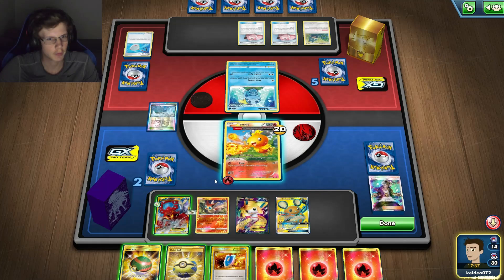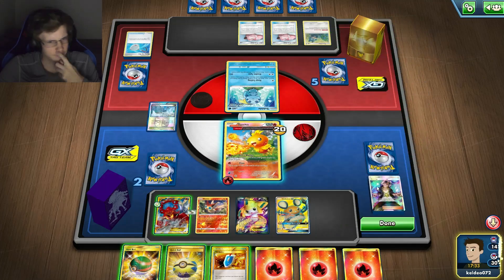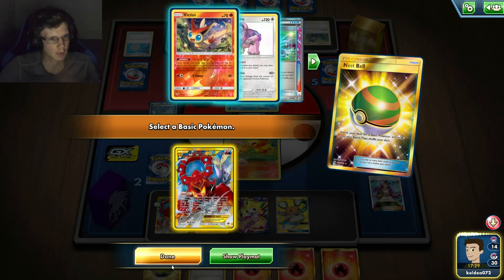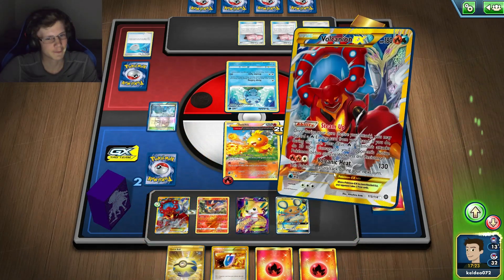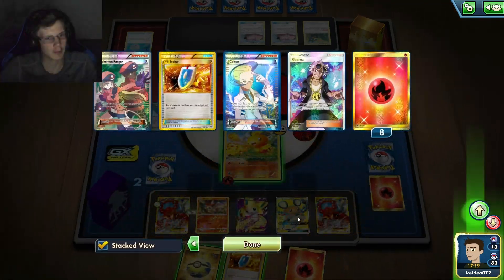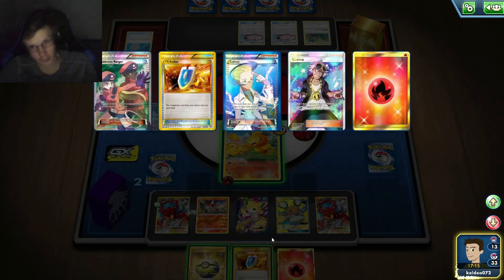Tons of energy but no Hustle Belt. I'm going to be doing 50. Do I have another Volcanion? I'm going to have to discard a lot more energy. Just to kill this, I need my Hustle Belt. I have one more in my deck — I really need that because I'm running low on energy now.